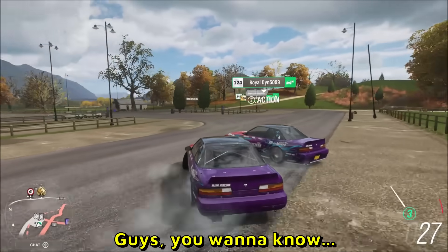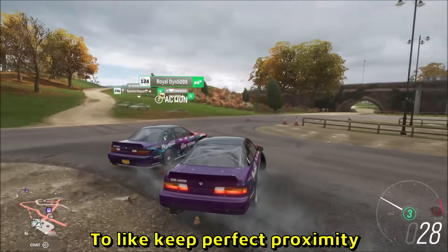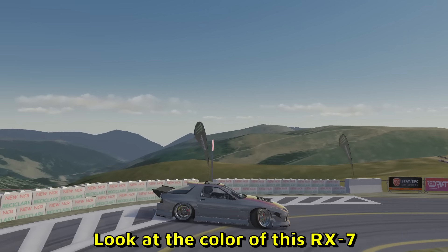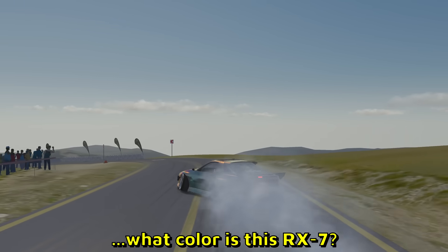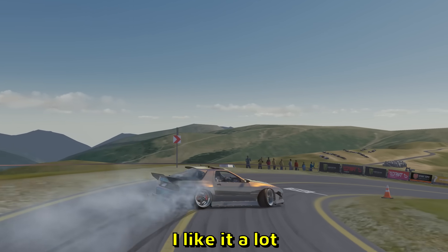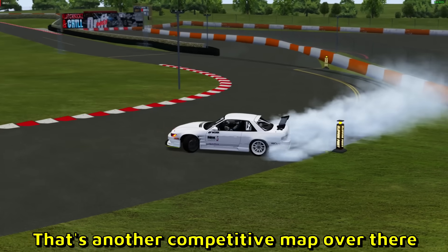You want to know how I can tell if someone is a pro drifter? They do left-foot braking in the middle of tandems to keep perfect proximity — these guys are good, I'm telling you. Whoa, look at the color of this RX7 — guys, tell me in the comments what color is this RX7. Assetto Corza, by the way. It looks like some kind of a competitive track but the car looks dope, I like it a lot.